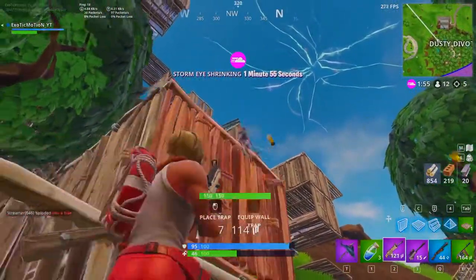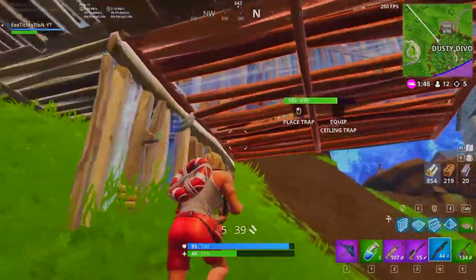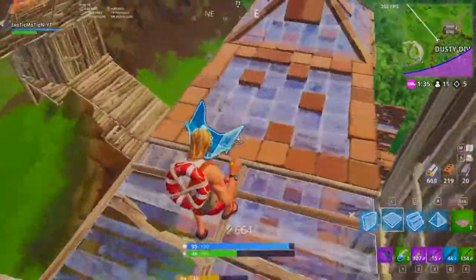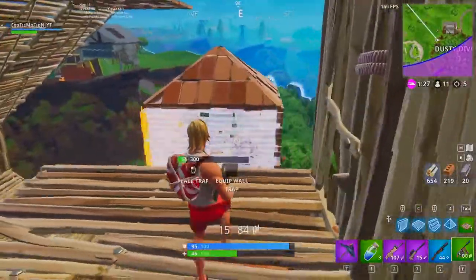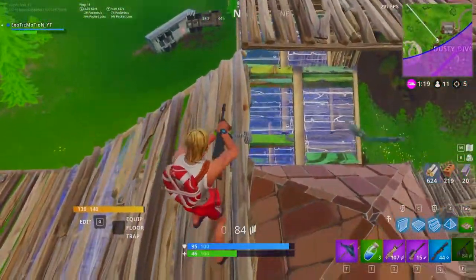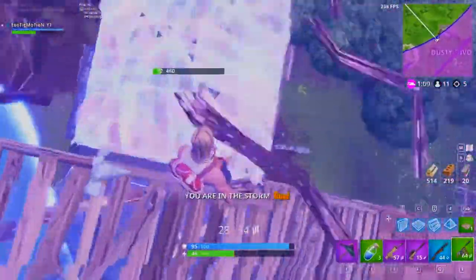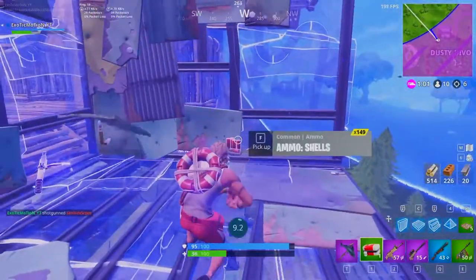If I don't kill him quick I'm going to end up getting caught in the storm. He's building really high — he knows what he's doing, getting high ground. Hopefully he's a little bit weak from his last fight. He just fell. Now that I have high ground I'm looking down at him — he's just turtling up, healing. We're going to destroy it and shoot him. Let's go! We gotta make it out and we got bounce pads — that's really good.